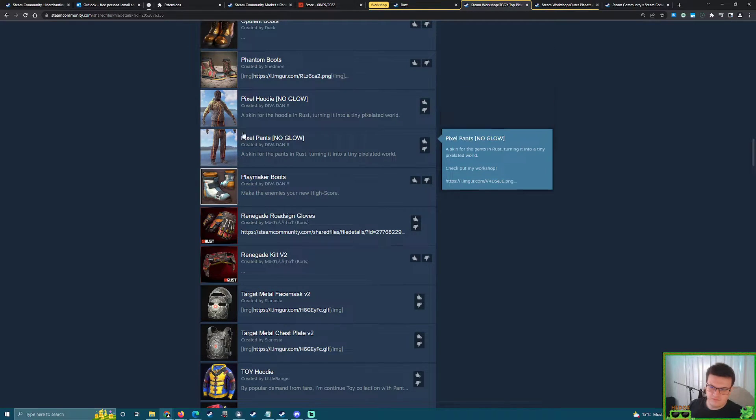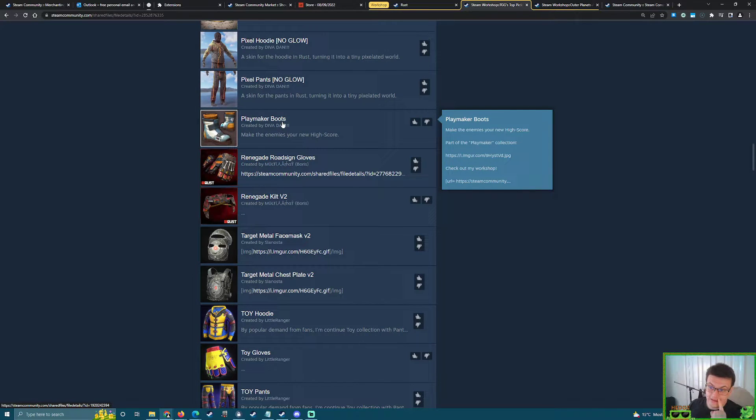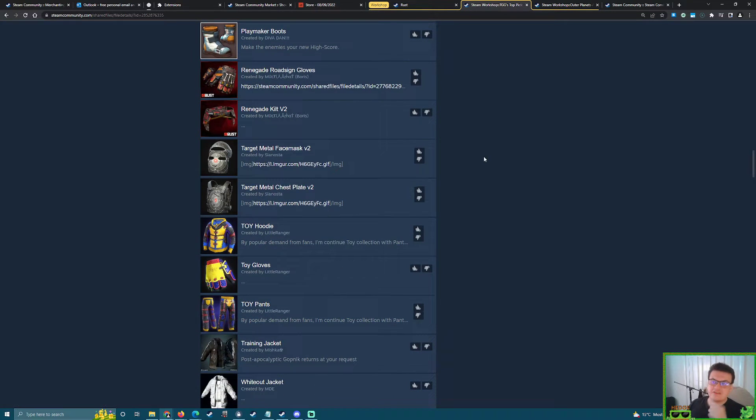Playmaker — we had tier two, hoodie and pants, and tier three if I'm correct. Nice set but I think it's a bit too far back. Now here's a funny thing: we made a joke about how Renegade has three different versions. The creator — Boris — made a third version recently, and now TGG has picked version two and only the kilt. Just the kilt will be more than enough to cause a price spike for all the currently existing Renegade skins.